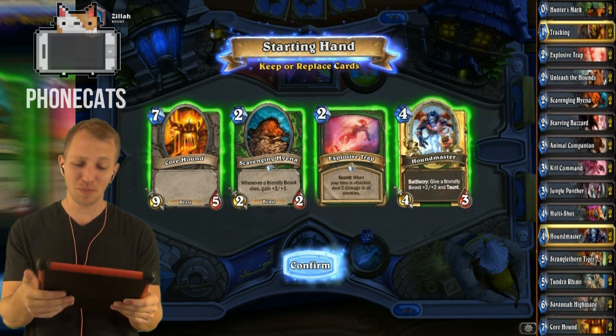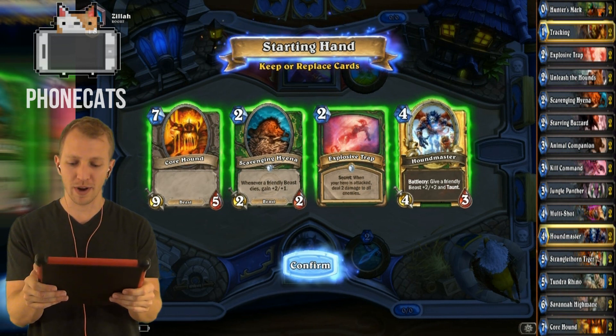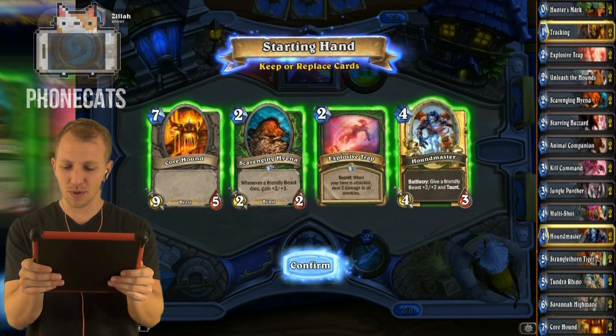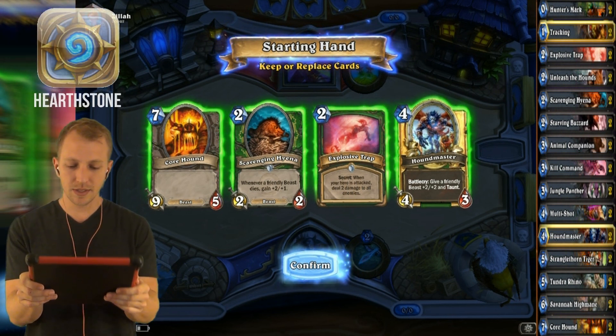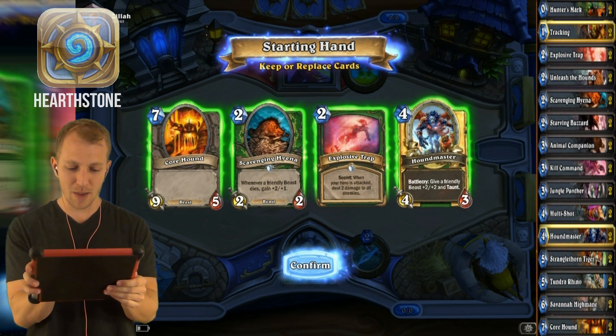Right now I'm playing a Crazy Beast deck. I can't believe I'm playing with Core Hounds right now. I don't have a Leroy Jenkins, and I don't want to use the thing that's not a beast — that Reckless Rocketeer. Is this hand even good? Let's drop everything.